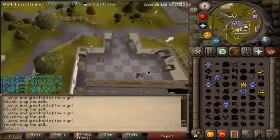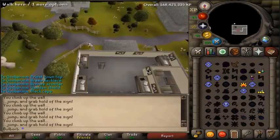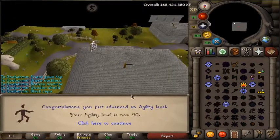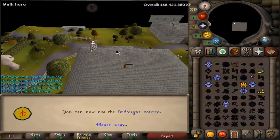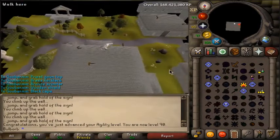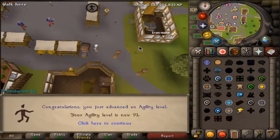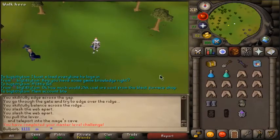I'm so happy. After many cross-country practices atop Seers Village, I am finally at 90 agility. That unlocks Ardougne, so I'll probably be doing that until 99. And in a couple seconds here I'll be getting 91 agility. There we go.